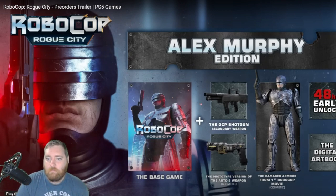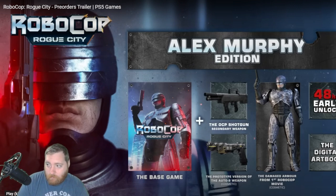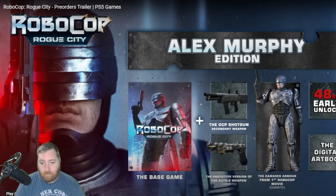So far I can honestly say I know these usually aren't the finished product as far as graphics go for the game. There's actually a gameplay trailer we'll go check out, because this video is only about a minute and 16 seconds long. These are all the things that you get if you pre-order their Deluxe Edition — or what they call the Alex Murphy Edition. You get the base game, the prototype version of the Auto 9 weapon, the OCP shotgun, the damaged armor skin from the RoboCop movie, a digital art book, and 48-hour early access to play it two days early.